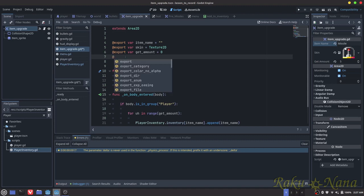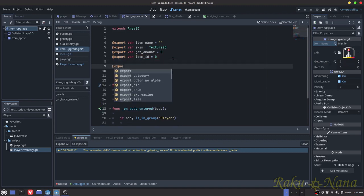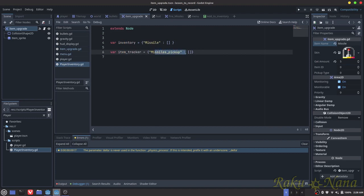The first one I want is export item ID equals 0. And then we're going to do another export variable — this is going to be pickup type, and this is also going to be equal to 0. So eventually what we're going to do with these numbers is: once we pick up an item, it's going to check the item ID and store it in that item tracker. And if it's inside the item tracker's list, it won't spawn it in the level after we've picked it up.